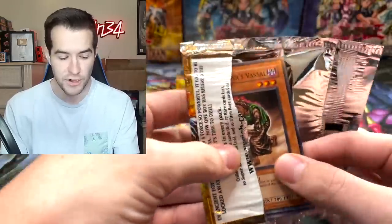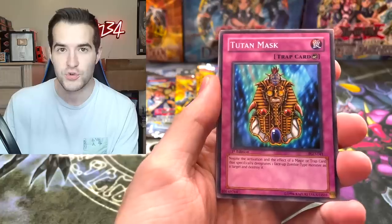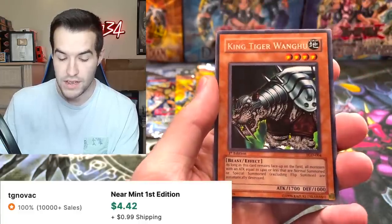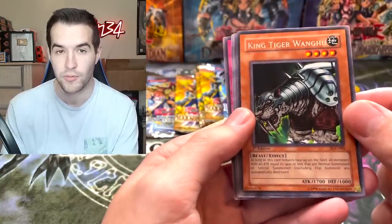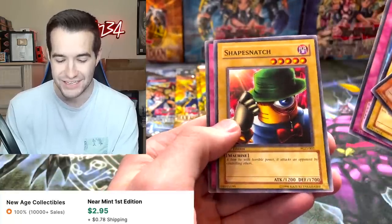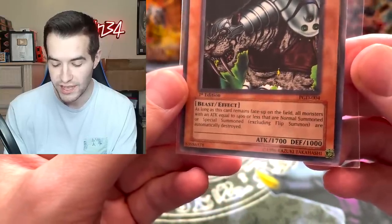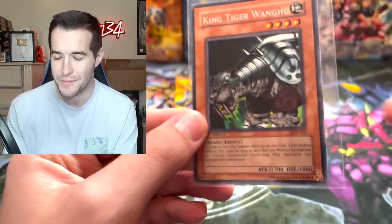Let's see if we can pull something out of Pharaonic Guardian. Gravekeeper's Vassal, Teuton Mask, Time Eater, Needle Wall. And King Tiger Wanghu - actually a pretty good Goat card. I don't think I have a lot of copies of this, so I will probably throw this in my Goat Box where I build decks. Inpachi - we're dealing with the Traveler, that's an annoying card. Shape Snatch and Needle Ceiling. This is a pretty good rare because as long as it remains face-up on the field, all monsters with attack equal to 1,400 or less that are Normal Summoned or Special Summoned are automatically destroyed - so all those small flip guys, get them out of here.